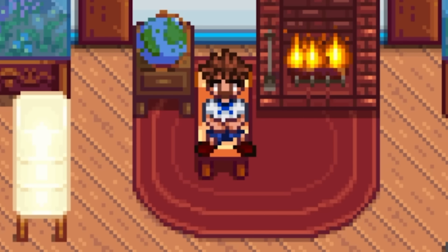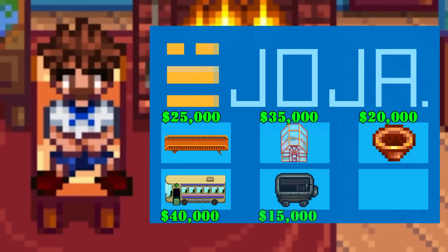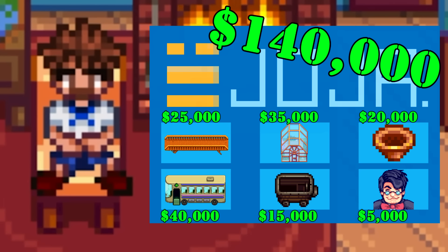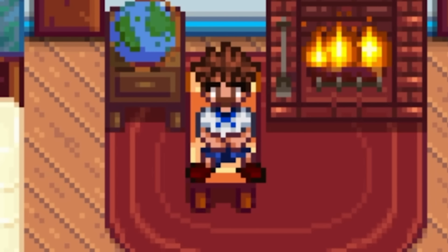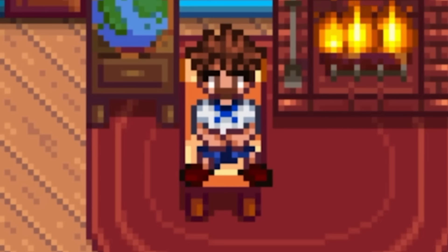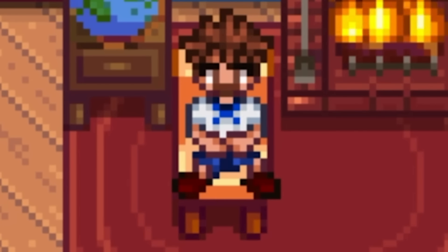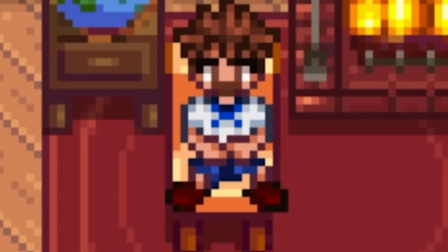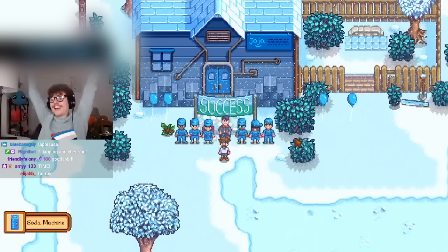In order to complete the Joja warehouse, you'll need to buy a Joja membership and then buy all the packages on the community development board, which totals to 140,000G. That's 140,000 gold, which is a lot. And while this would take tens of hundreds of hours for most people to complete, today I'm going to complete it in less than an hour and a half. How, you might ask? Well, it's all thanks to these guys right here. So sit down, strap in, and throw away your morals. Because today I'm telling you the tale of how I was able to complete the Joja warehouse in just 90 minutes.